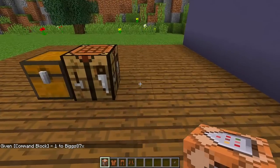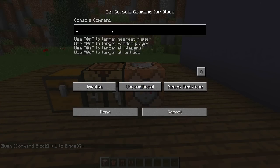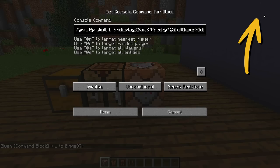Once you have a command block, place it down and right-click on it. We're going to give ourselves a custom head. It's totally up to you which custom head you want — I'm going to put a Five Nights at Freddy's custom head on my plushie; I'm going to use Freddy Fazbear. If you want to use a different custom head, I do have a video on how to get all different types of custom heads — I'll put a card in the top right-hand corner linking to that video.